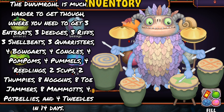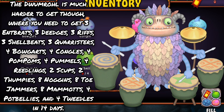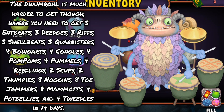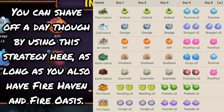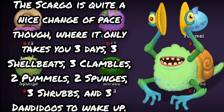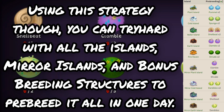The Dwumral is much harder to get, where you need three Intbrats, three Deejas, three Rifts, three Shelbys, three Chorusers, four Bogarts, four Kongols, four Pom Poms, four Pummels, four Reedlings, two Scups, two Thumpys, eight Noggins, eight Toe Jammers, eight Mammoths, four Potbellies, and four Tweedles in 14 days. It sounds like a lot, but with every Island up to Earth Island you can get it in just six days, or five days if you also have Firehaven and Fire Oasis. The Scargo is a nice change of pace, where it only takes three days and three Shellbeats, three Clambles, two Pummels, two Sponges, three Shrubs, and three Dandidoos. With every Island up to Earth Island, you can get it in three days, or pre-breed it all in one day as a tryhard.